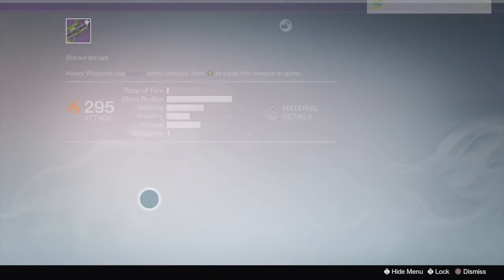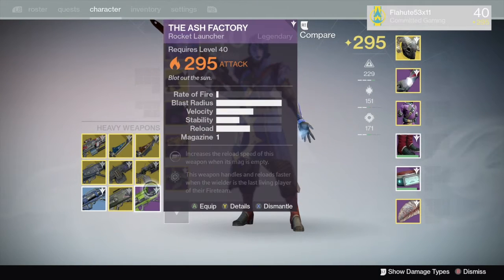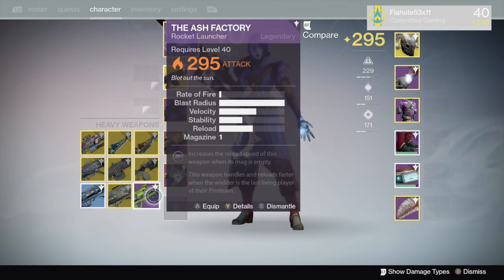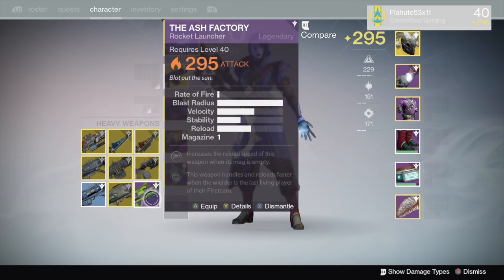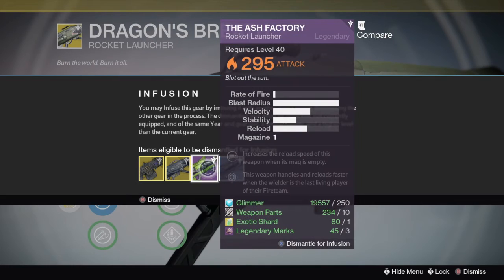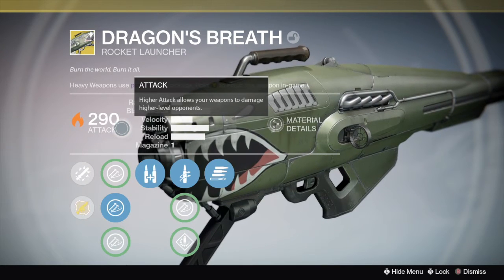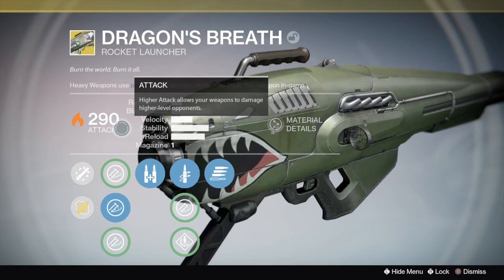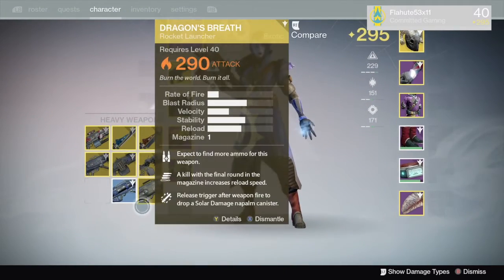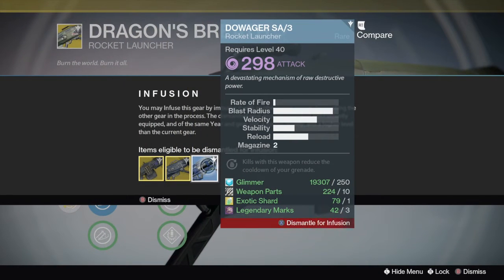We are also going to infuse this Ash Factory rocket launcher. It is a good rocket launcher except it has really junky rolls, so I am going to use it as infusion fodder. I am going to do this as a two-step process — my Dragon's Breath is at 280, and I have a 298 and a 295 here. So first we use the lower 295 into it — you do not want to blow the 298 first. That brings it up to 290, a 10-point jump. Now using the 298 — I'm guessing we get 295 or 296 — and it comes out at 296.